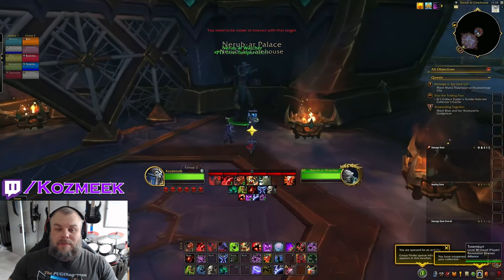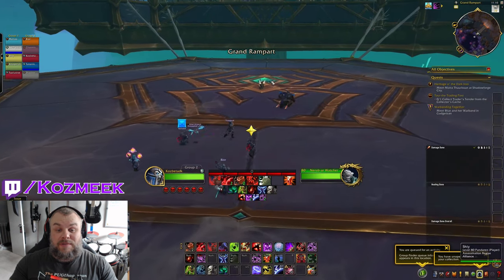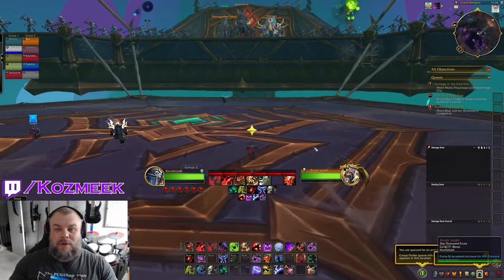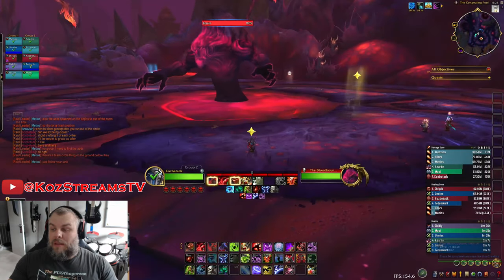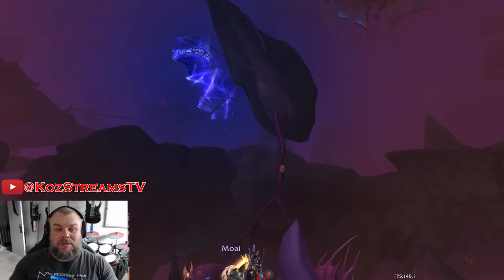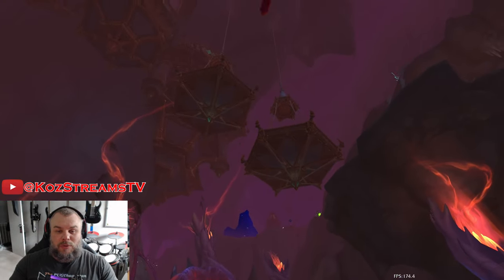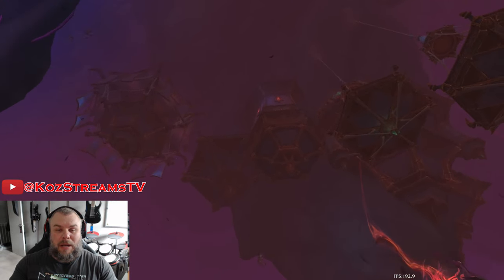The first thing I definitely like is that every platform you go to — the arena you're fighting the boss in — is very large. This is the first boss here. As you can see, it's a very large area and you have Queen Ansarach at the top just waiting for you, along with the two bosses from the Silken Court. The Bloodbound Horror arena is another really nice one — a darker reddish-purple hue, and you can see all the different platforms above. I really like how this arena looks.